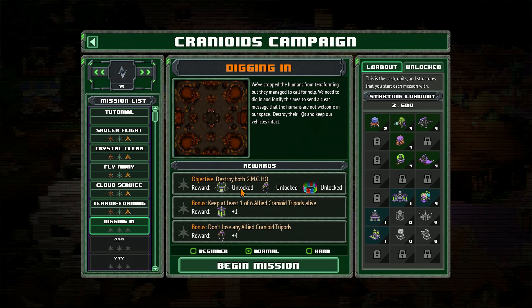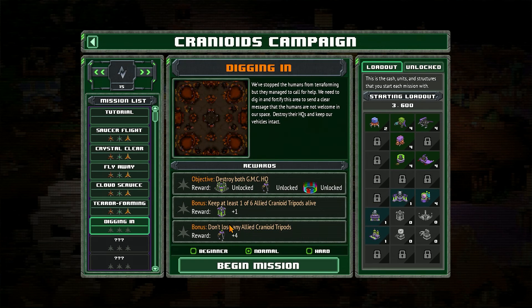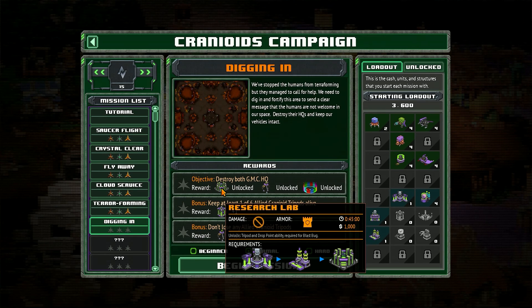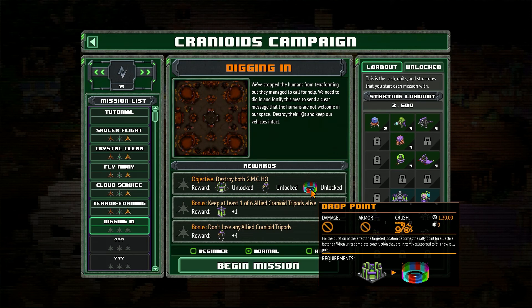So we have to destroy two headquarters and keep at least one tripod alive, and preferably — oh, that was a difficult word I chose there — hopefully we can keep all of them alive to get the gold reward. We will unlock the research lab, tripods, and the drop point.